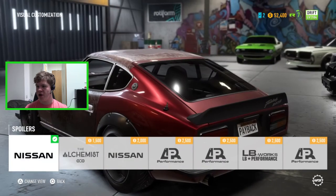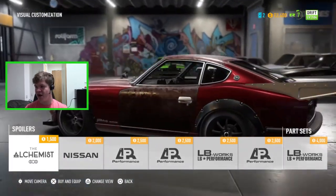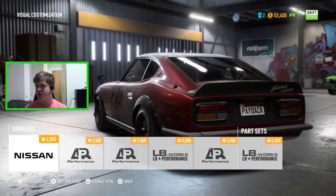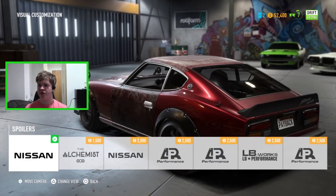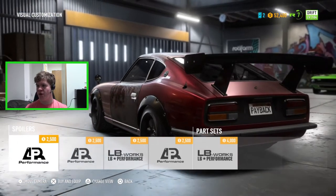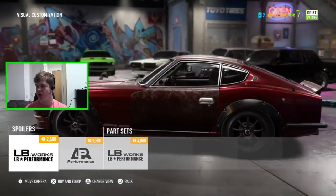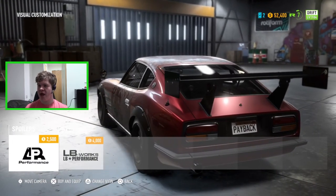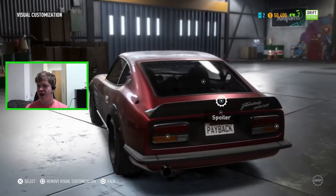For the spoiler, we already have the classic Fairlady one on there. We can go for a massive drag wing, but this is a drift build not drag. There's the classic Fairlady in a cleaned-up shiny version, a massive wing, another big wing, a nice color-coded duck tail aftermarket option that looks pretty nice, and the AR Performance option. I'm going to go for the clean Nissan Fairlady spoiler.